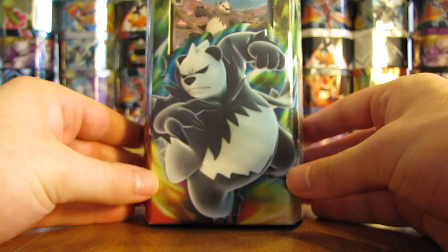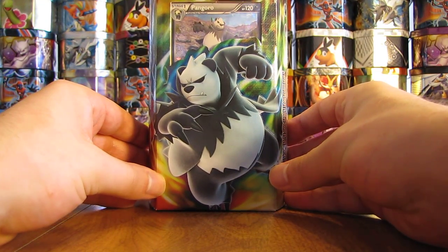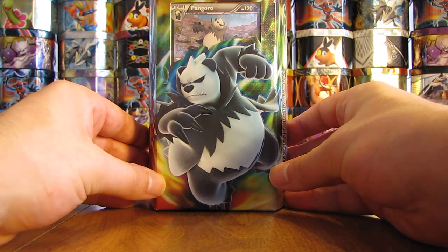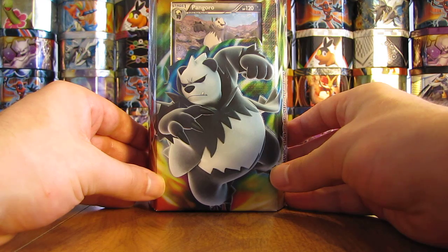There were two theme decks released with the set. The first one is Enchanted Echo, which is a fairy and grass-type deck. The second is the Dark Hammer theme deck, which features Pangoro — it is a Darkness and Fighting-type deck. Both theme decks from the set are $12.99 in stores.